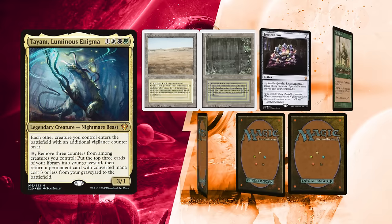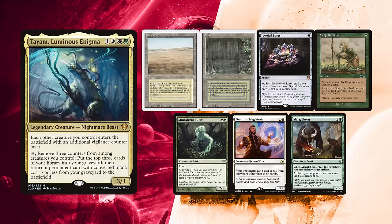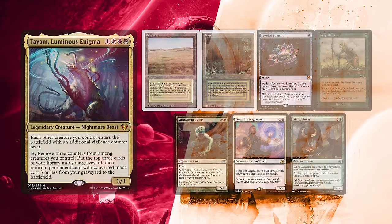Finally, Afonso kept his first 7 and quite a decent one. Savannah and Bayou for lands. Jewel Lotus helps ramp up to Tiam, however he will want to set up first. Strangleroot Geist is a combo piece — he could use a sac outlet — but he is fine with slowing the game down through Dreadnought Magistrate and Manglehorn. Crop Rotation can find him Cradle for more mana or Centaur Garden in case he finds a devoted druid.